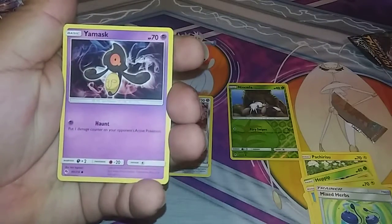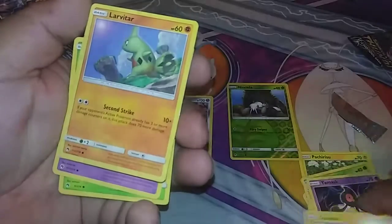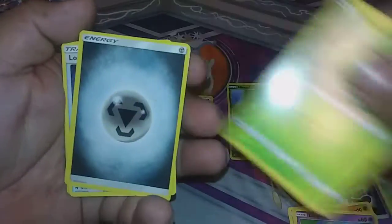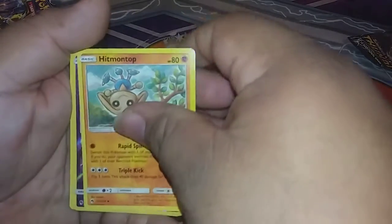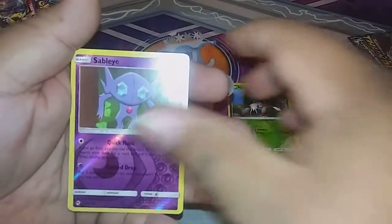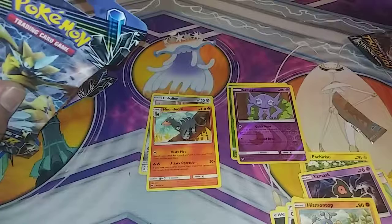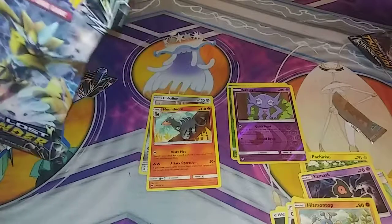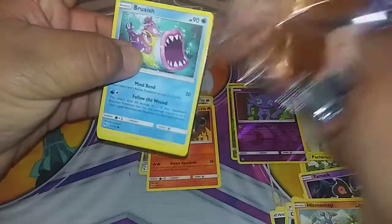Alright, pack two — we got a Yamask, a Stunfisk, a Larvitar, a Litwick, a Chikorita, an energy, a Lost Blender, a Custom Catcher, a Hinotop, and our reverse is a Sableye. And a Houndoom non-holo. Two packs to go, nothing special so far, but hey at least we're having fun opening Lost Thunder.